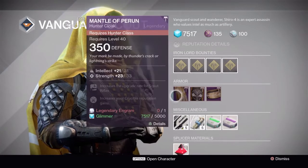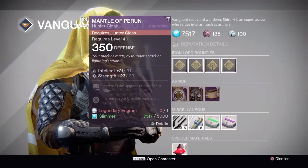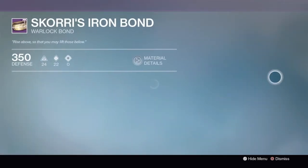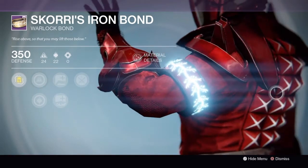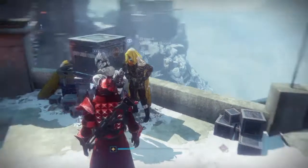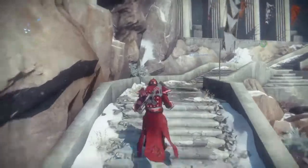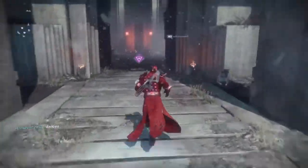For the class items this week, Shiro-4 is selling the Mantle of Perun for Hunters, the Yoder's Iron Sash for Titans, and the Scori's Iron Bond for Warlocks, which is the vanilla bond for Iron Banner.